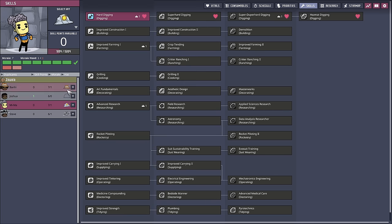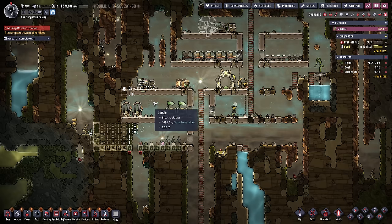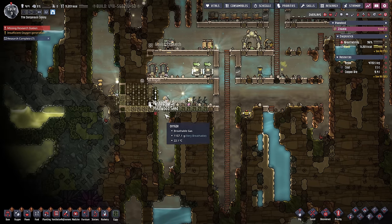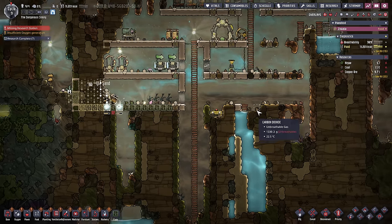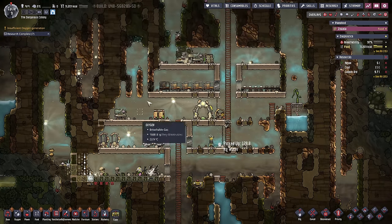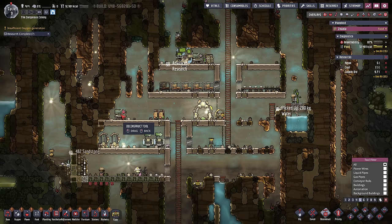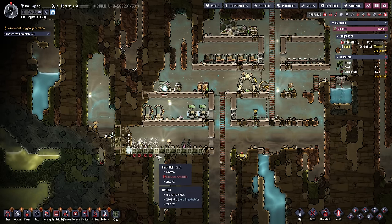Let's dig this completely open - we want this to be 16 wide. I don't want to dig up my food though - that was a mistake. There's some free food in here we should probably get, so we'll cap this off with another door. Let's look at some skills. Bonnie, you could do it if you had a skill point. Did I pick a digger? Husbandry? Excavation, yes - you are the digger. Perfect. And Joshua, you are going to be our animal husbandry person - so you need to do farming then ranching.